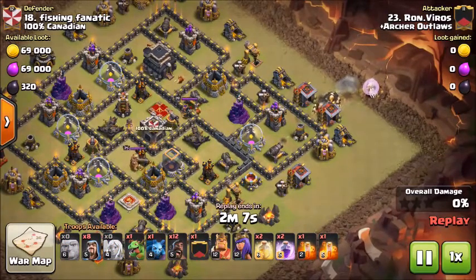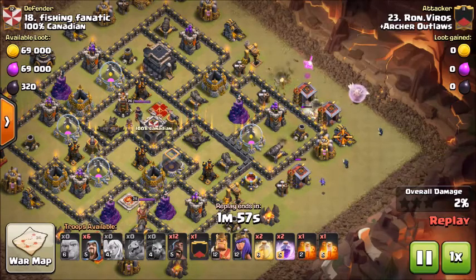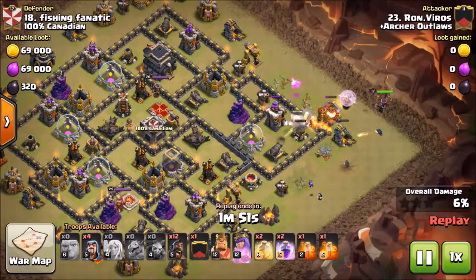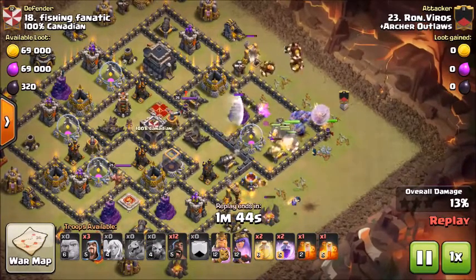You're basically going to find a flat side of the base that you can enter into. As you can see, this is pretty much a fully maxed out TH9, and the heroes are level 25 and 26 on the queen. He's coming in with 12-12 heroes, and he's going to end up three-starring this base. With the low heroes, this strategy will be very strong. Find a flat side of the base where your giants can come in pretty easily.